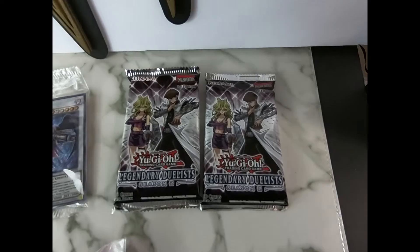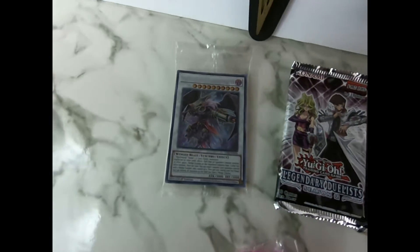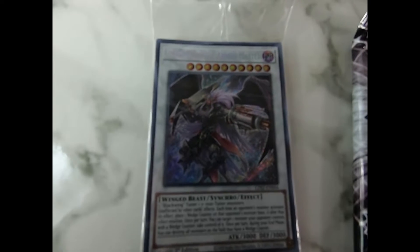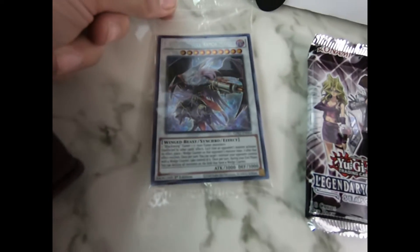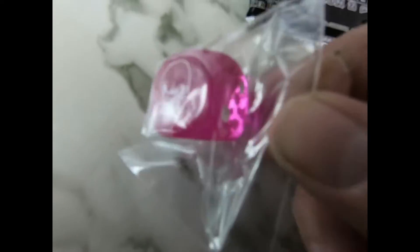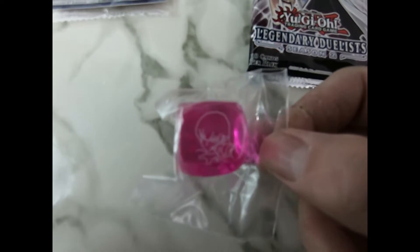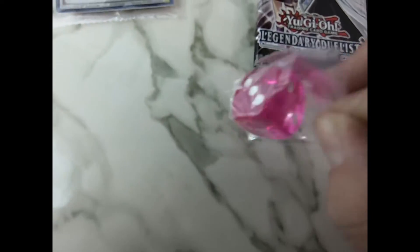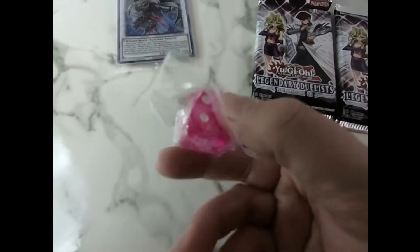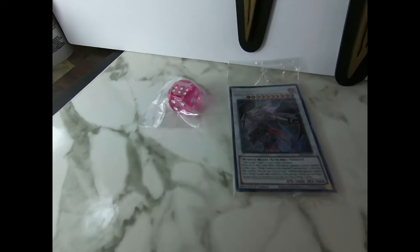Here are the two packs. That Secret Rare Black Wing Full Armor Master — it's still sealed, I like that. And it's pink, but we did get the Harpy Lady Dice, which was actually the one I wanted because, other than Bakura, Mai is my favorite character. So I'm happy to pull that one out.